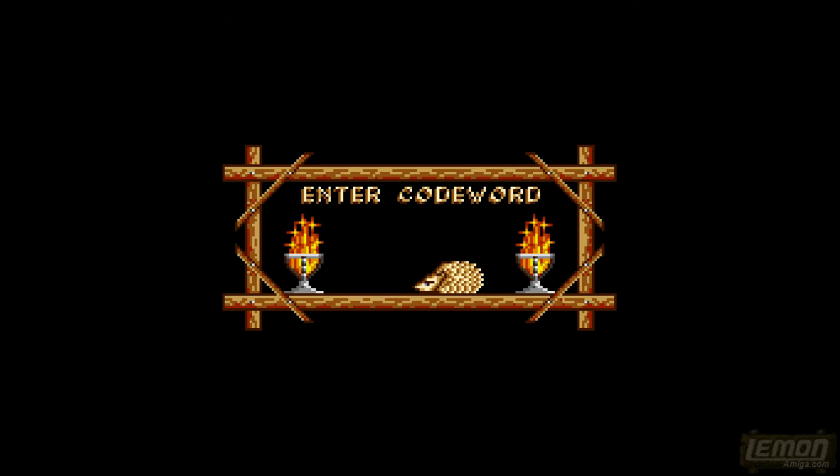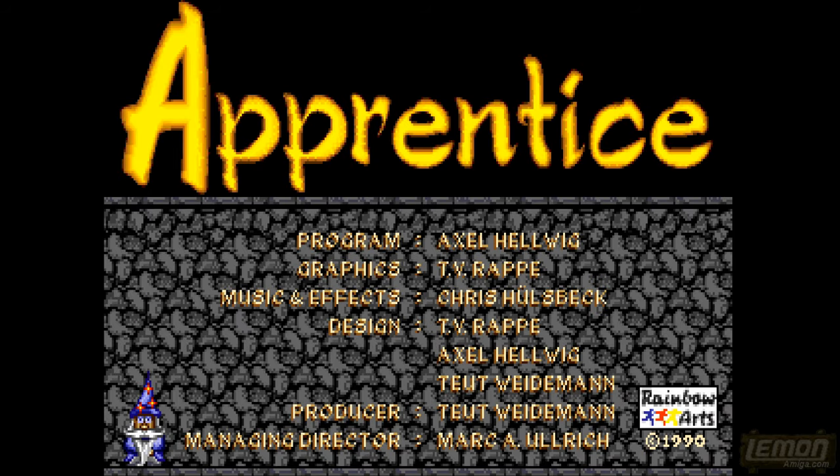So without further ado, let's press that fire button. If we press the tab key we can also enter a code, and I'm not sure of any of the codes, although they are on the Lemon Amiga website.